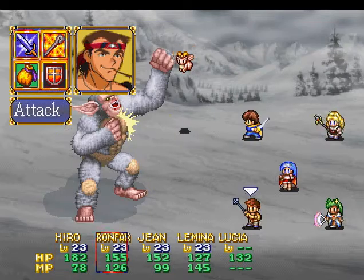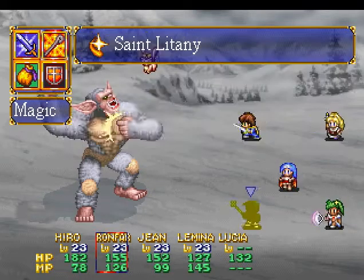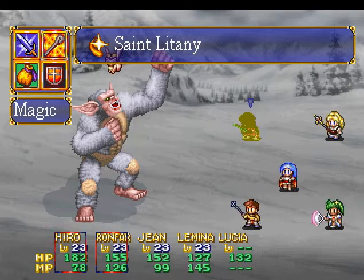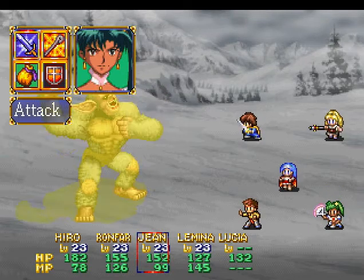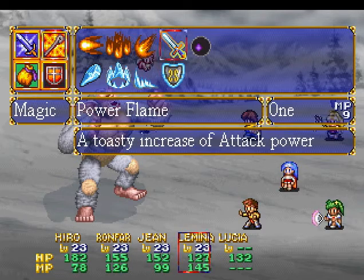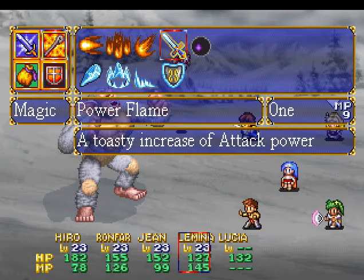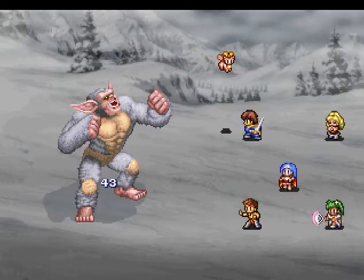Alright, so what we're going to do first: let's have Hiro use Poe Sword. Let's have Ronfar cast Saint Litany on everyone, starting with Hiro. It's recommended for this fight to put Hiro in the top left corner of the screen — you'll see why in a second. Jean, just have her attack physically since her dances do nothing. Now Lemina, you can either have her use Power Flame on Hiro and Jean, or just use Flameshot. I'm going to go with Flameshot, because Flameshot is the Missing Link's weakness.